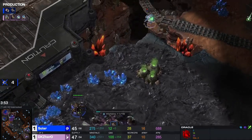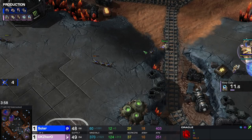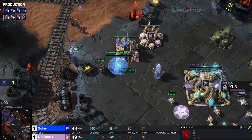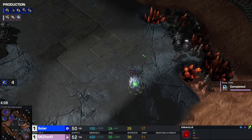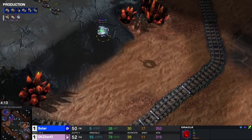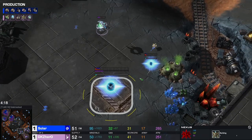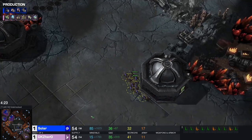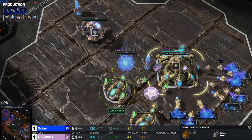He loses both oracles — that's unfortunate. Hero is getting a little bit greedy, taking a lot of damage on that oracle. Still no third base with the stargate opener — that's becoming late. Solar is going to see this. He does take it at 4 minutes — maybe a little bit late but nothing too major. Losing those adepts makes it a little bit harder to defend.